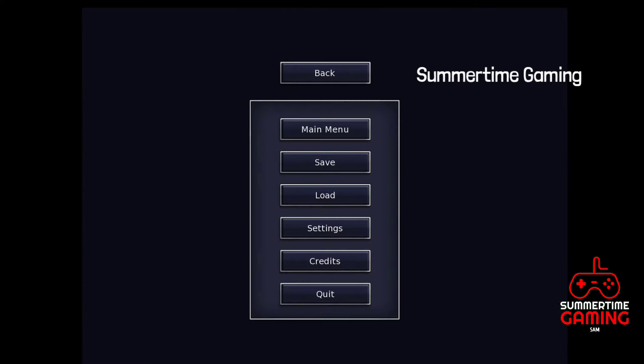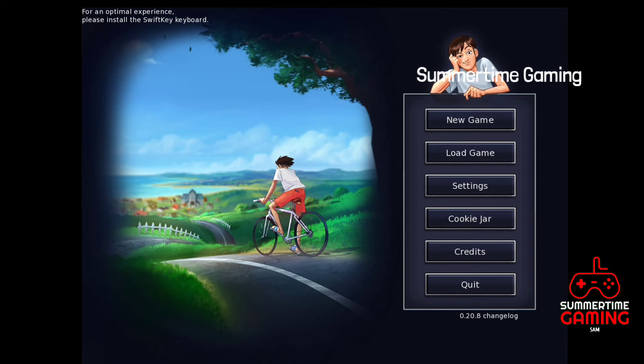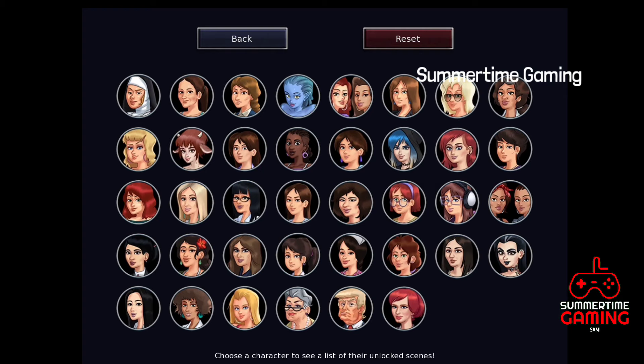Now you have to click on settings and go to main menu. As you can see, when I click on cookie jar, everything is unlocked in just one click.